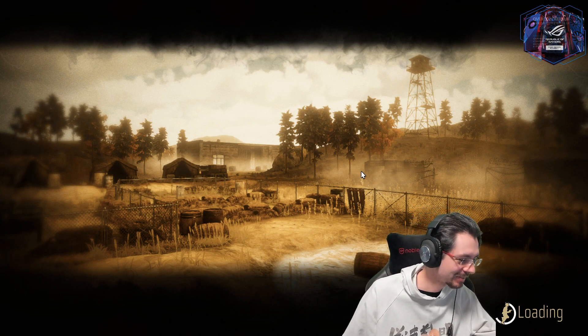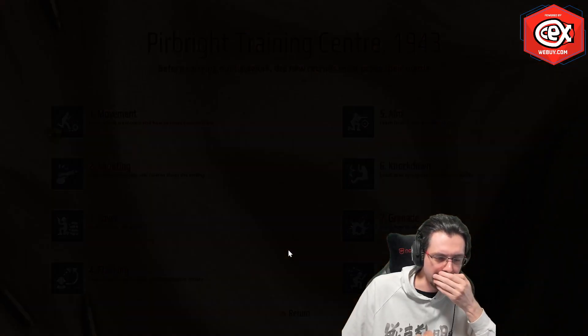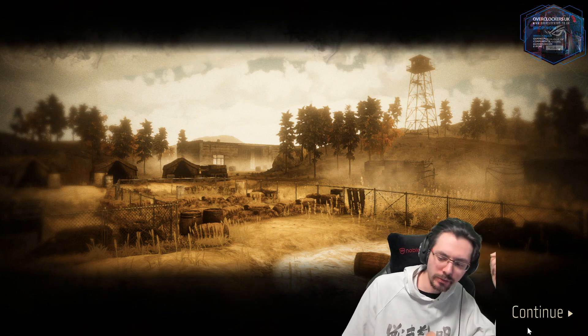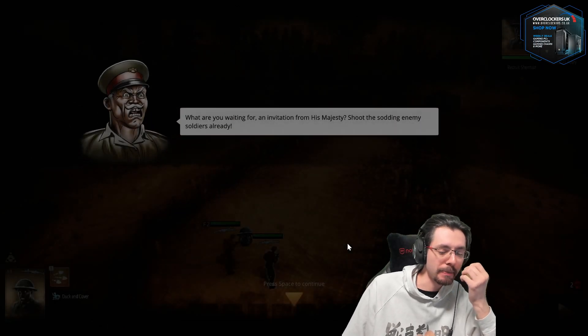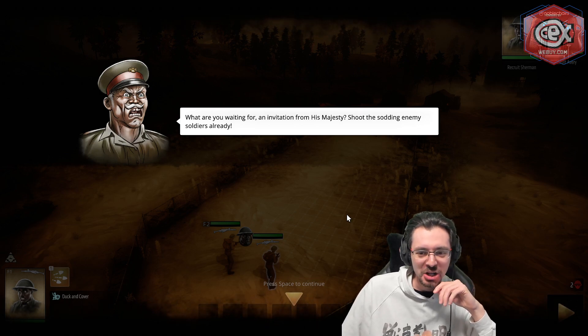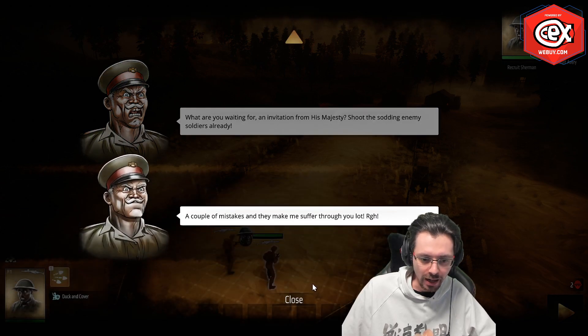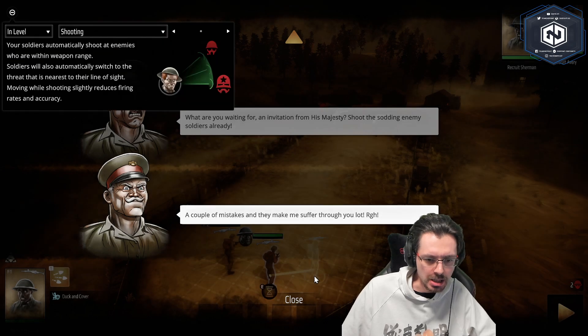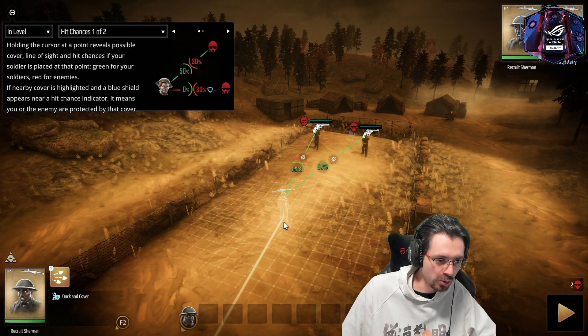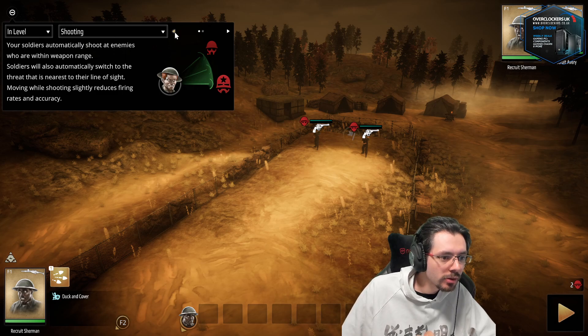Moving on to the shooting tutorial. The game is on Steam for about 20 quid. The sergeant dialogue continues. The tutorial explains: your soldier automatically shoots at enemies within weapon range, and soldiers will automatically switch to the threat nearest to their line of sight. The host finds the tutorial text switches too quickly to read.